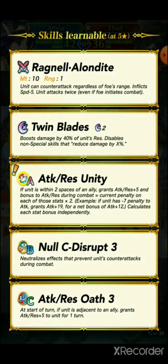She has Attack Res Oath, whereas I think her mythic counterpart has Attack Defense Oath. Attack Res Unity is going to be really good on her because her special scales on Resistance. Making sure you have no penalties on your Attack is a really good thing for Altina. Null C-Disrupt is also really good on her.